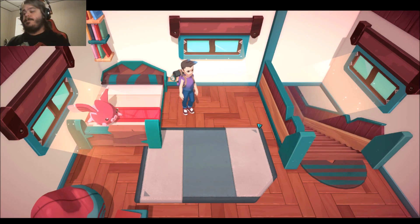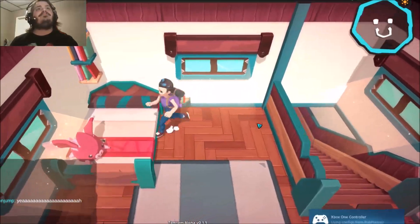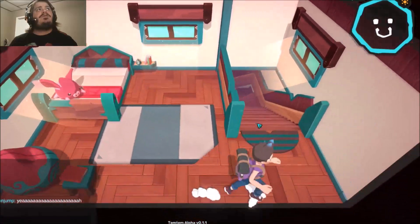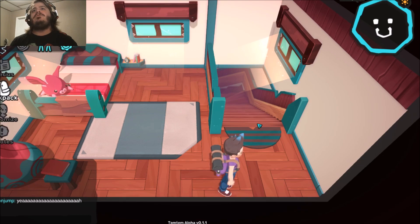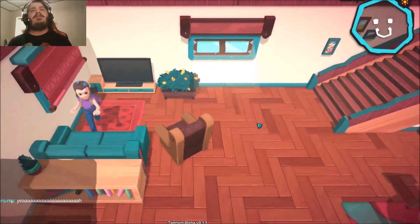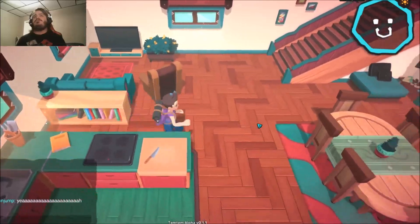Alright, I'm going to try using my controller, see how it is. It is through Steam — I do have the alpha through Steam. You do move quite fast, I like that. Looks like we have our menu here. I don't see a jump button, but I guess it makes sense — most monster collecting games don't have a jump.